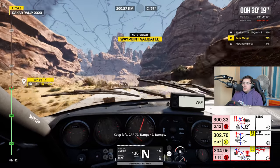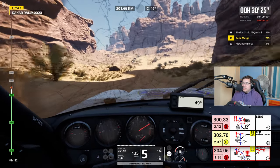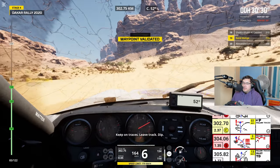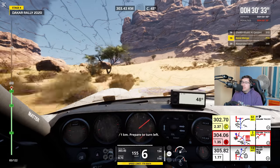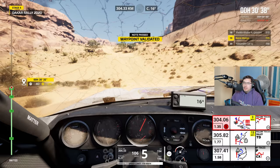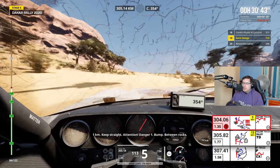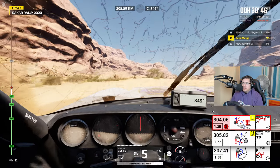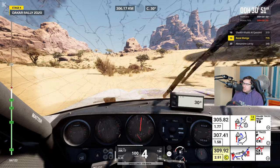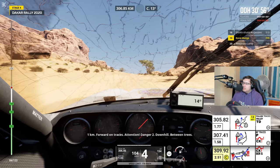Danger 2. And it's like following traces for a while now. 1 km, attention, danger 1, entre les cailloux. 2 km, cap 17, quittez la vallée. Which way? Oh, this way. 1 km, continuez sur les traces. Attention, danger 2, descente entre les arbres. Oh my god.